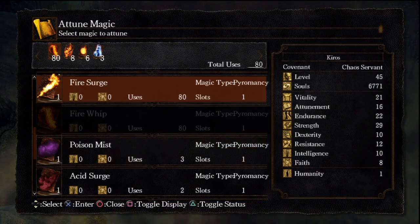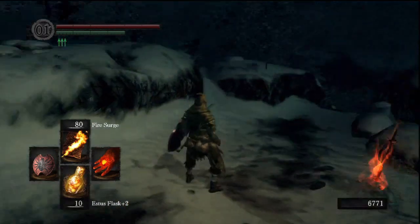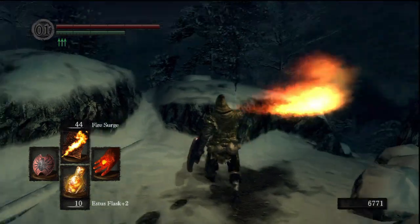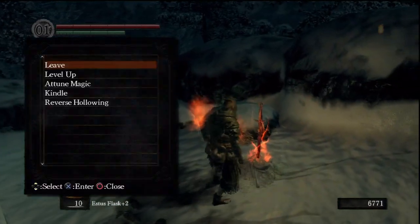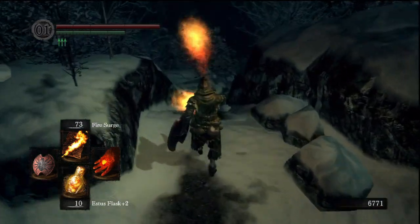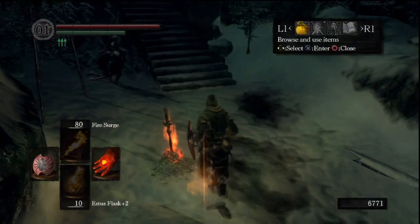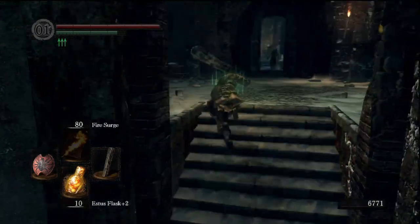Fire Surge. This one I feel like is a bit more useful than Fire Whip. It continuously shoots out flame — it's kind of like a flamethrower. It uses its mana very fast, but it's good if you're doing PvP and you have your enemies in a tight corner or tight corridor. You can just shoot this thing out and it will eventually break their poise. And if the guy has no poise, it will continuously hit him.